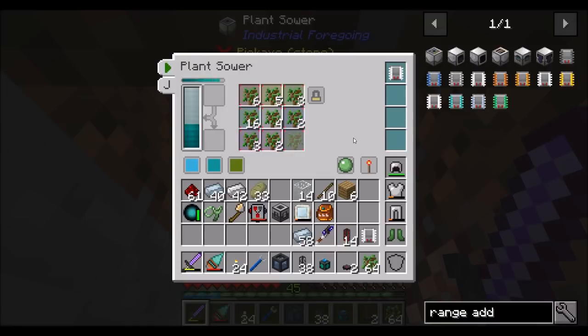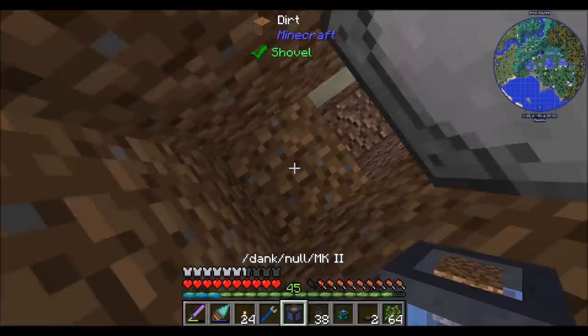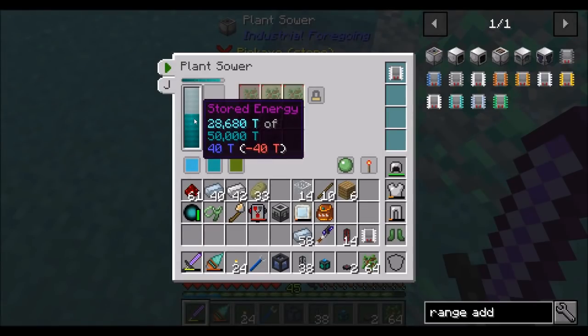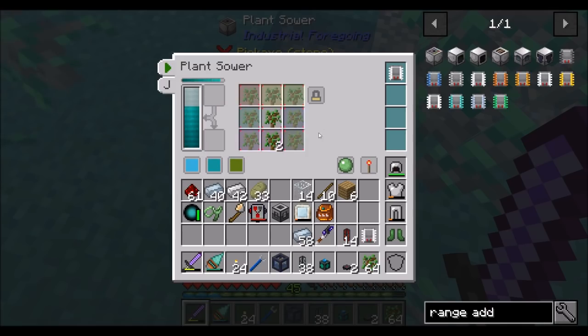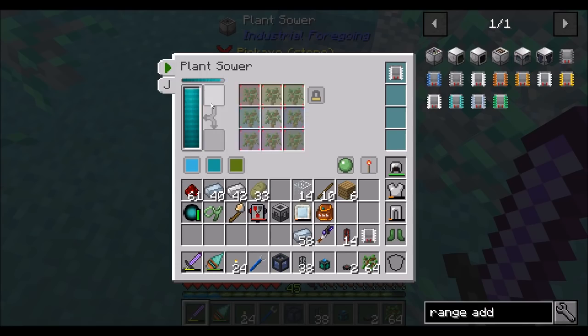That is super cool. And it should be planting out there. Look at it, beautiful. And it seems to be using 40 RF a tick — is that what it is? And since we're getting 80, we should be fine. It's using 40 while it's planting. And now I don't know what it's using. I don't know if that's like the current change in RF per tick. What's it going to say once it fills up? So I guess that's like the change in RF down there — that's kind of neat.